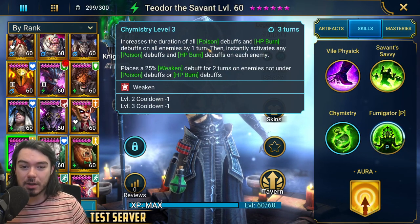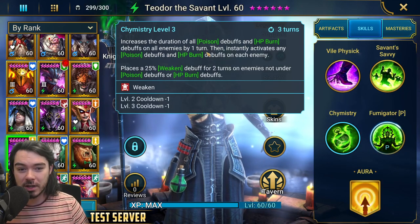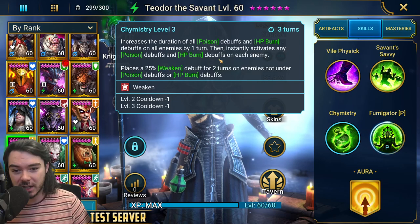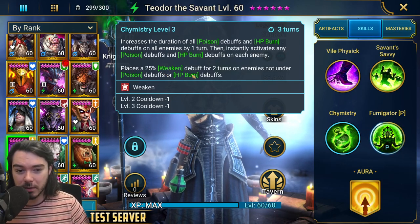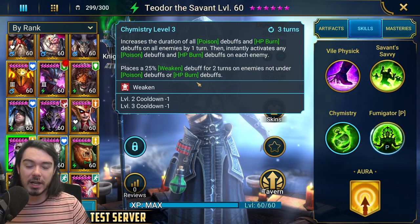Then his A3, Chemistry, is a 3-turn cooldown. It increases the duration of all poison debuffs and HP burn debuffs on all enemies by 1 turn, then instantly activates any poisons and HP burn debuffs on each enemy. It also places a 25% weakened debuff for 2 turns on enemies not under poison or HP burn.